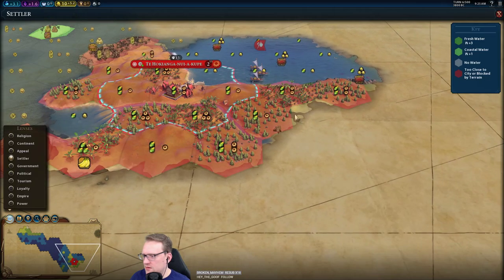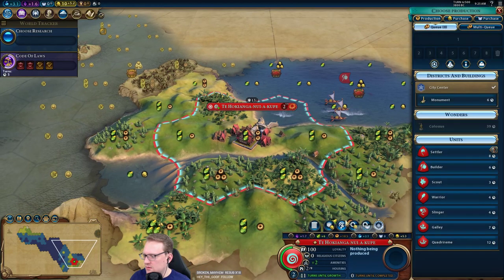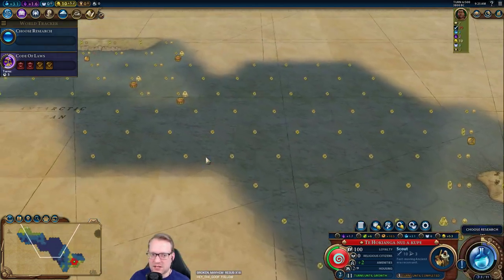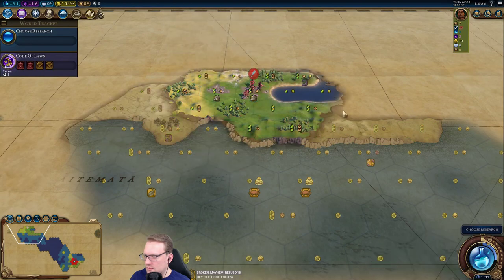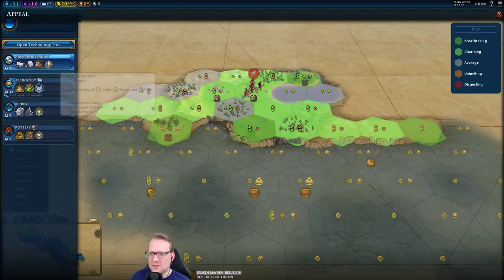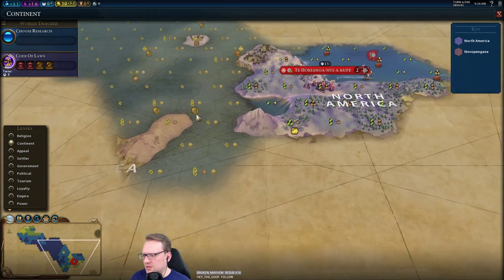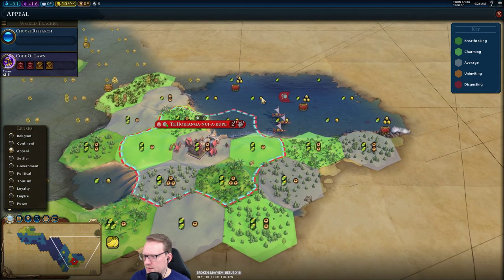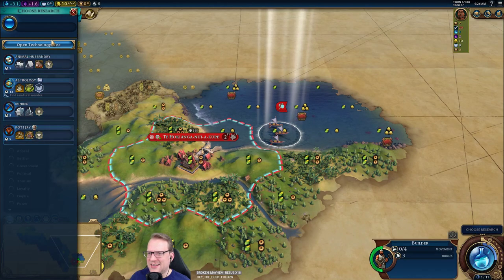Let's just build a scout. Nice tiles in our cap here. Don't know what else we're gonna do with it though. Decent amount of breathtaking tiles. Seems interesting to start immediately with a settler here, but I do think a scout is still warranted — it's only three turns. Nice appeal up here as well, so something with appeal, something with culture. What do we start with tech-wise? I don't think we want a religion.